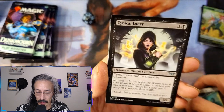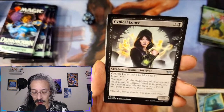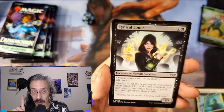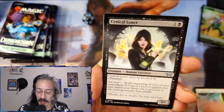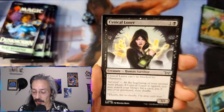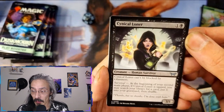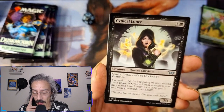First iconic, that's an iconic uncommon. I've been playing TCG Shop Simulator — I will restart that series now that I have audio figured out and in much smaller bites. I definitely saw my computer doesn't — I didn't like that two-hour video. Anyway, we got Cynical Loner — three-one, can't be blocked by glimmers.